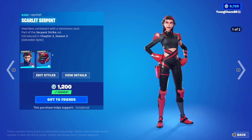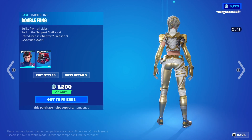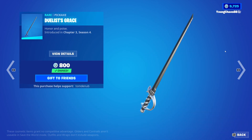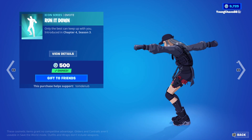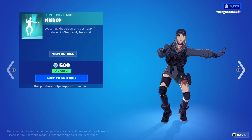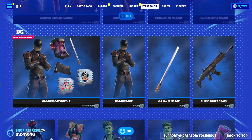Scarlet Serpent with the back bling Double Thing is a rare skin at 1,200 V-Bucks — the skin and back bling include a secondary gold and white variant. Grace is a rare harvesting tool at 800 V-Bucks. The country emote is 500 V-Bucks. Wind Up is still here from a couple of days ago, and Get Loose is 200 V-Bucks.